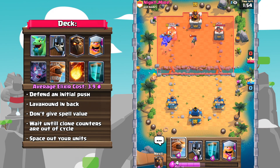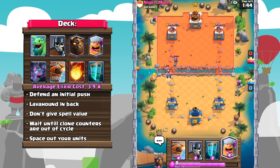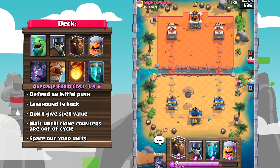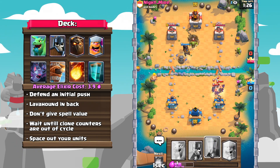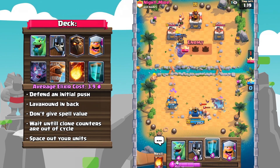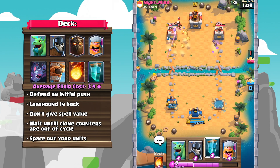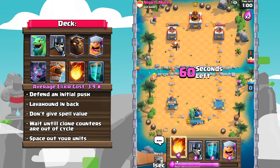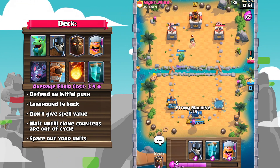With this deck, I usually wouldn't make the first move. Some players do Lava Hound first play, but it's not something I would personally recommend. What I like to do is defend a push first — that way I can figure out what their win condition is. Adding onto that, if you defend that first push, they probably won't have their win condition in cycle, which frees you up to play a Lava Hound in the back much more safely.